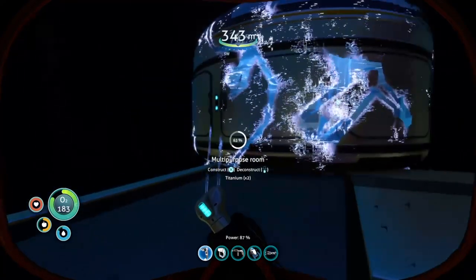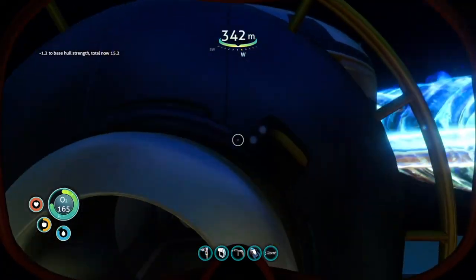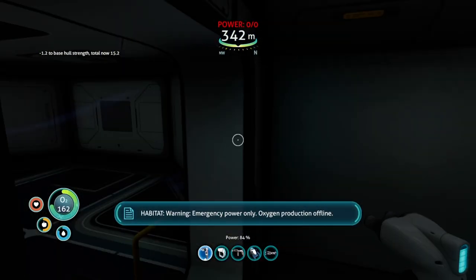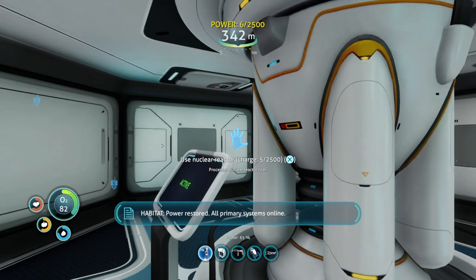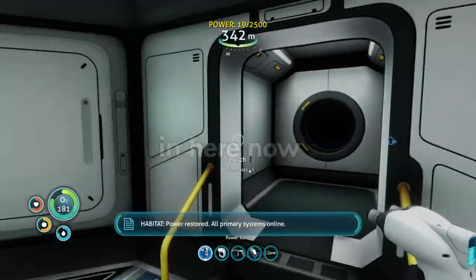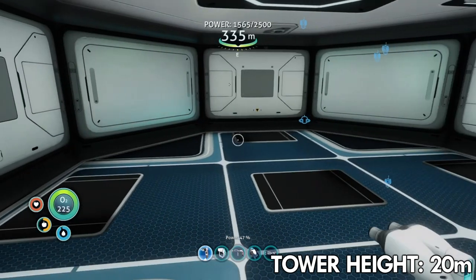I just built this multi-purpose room right here. I can get a hatch in. Oh my God, we got a little nuclear reactor. We now have power in the void. I can breathe in here now. Look at this — we are expanding. I was able to go up two whole levels.